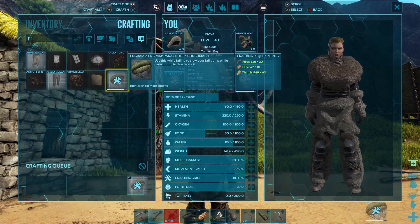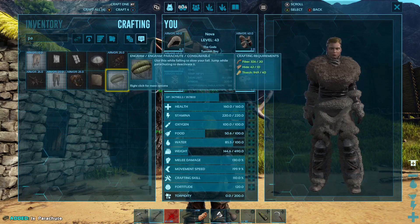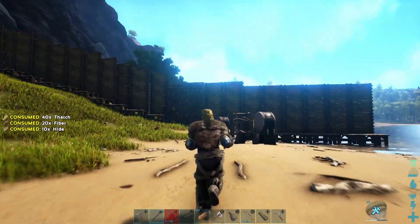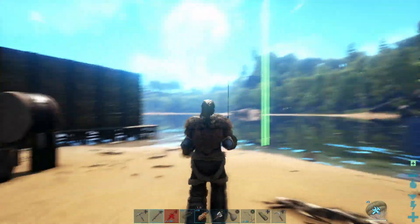To make a parachute, you make it in your inventory — it's 20 fiber, 10 hide, and 40 thatch for one parachute. That's not bad at all. It's worth it. Definitely worth having a couple on you.